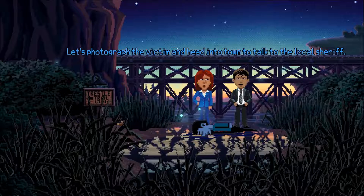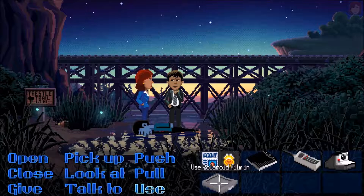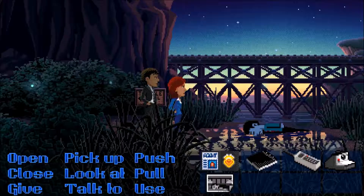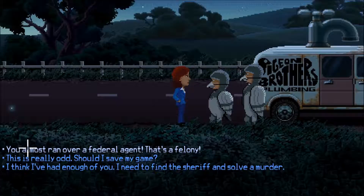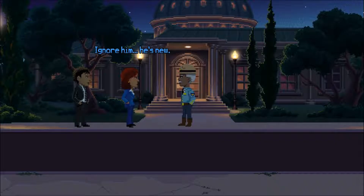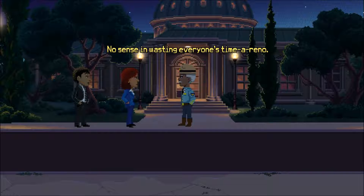Thimbleweed Park, developed and published by Terrible Toybox. It was originally a Kickstarter game in November 2014 and eventually came out earlier this year on PC and Xbox, and is now available on PS4. It's a very old-school point-and-click adventure developed by Ron Gilbert, who was responsible for Maniac Mansion and the early Monkey Island games in around the '80s — so he knows his stuff about point-and-click adventures. Thimbleweed Park was envisioned as a game that would have come out around that time, going for that mid-to-late '80s aesthetic.